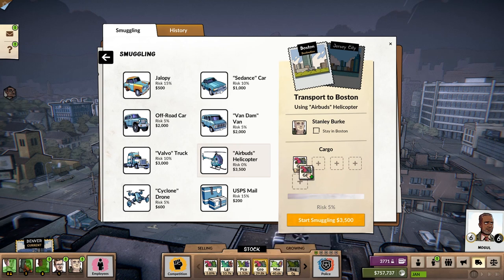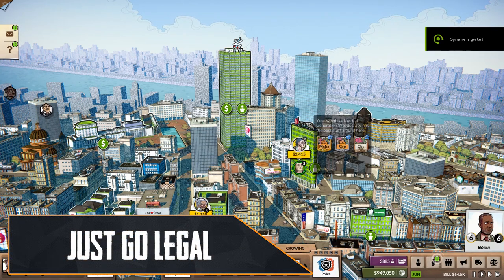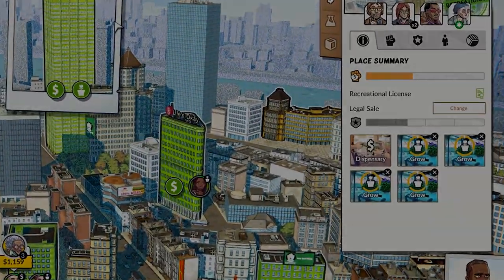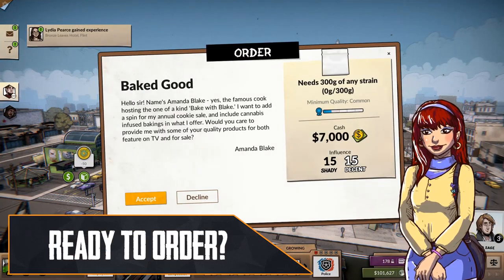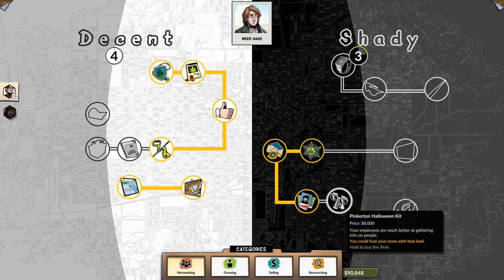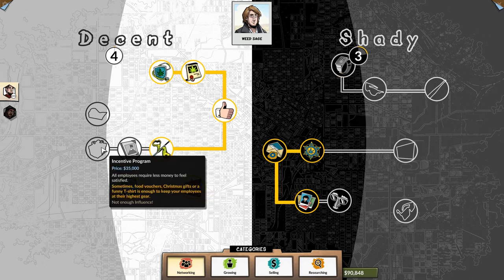The only exception to smuggling would be to fulfill certain orders. If you don't want any hassle from the police, consider spending money on medical or recreational licenses. You may need to pay taxes on your legal incomes, but you won't need to bother with front businesses or purifiers anymore — giving you more room to expand your growing rooms and increase your profit. Be sure to complete orders to advance in your talent tree, and check your talent tree whenever another level unlocks, as there are talents that can increase your yield or growing times that are quite a major help.